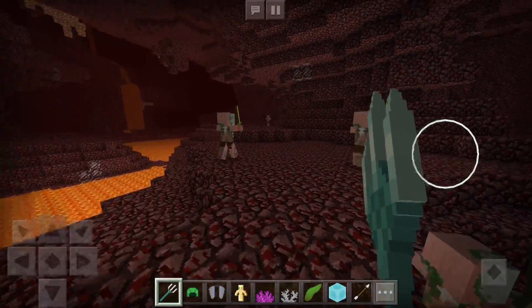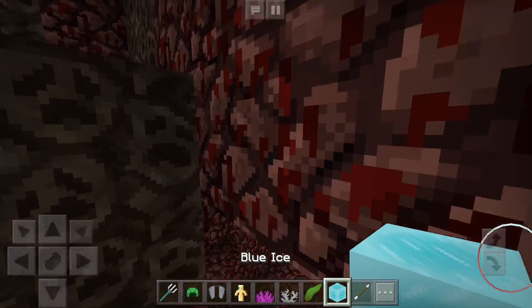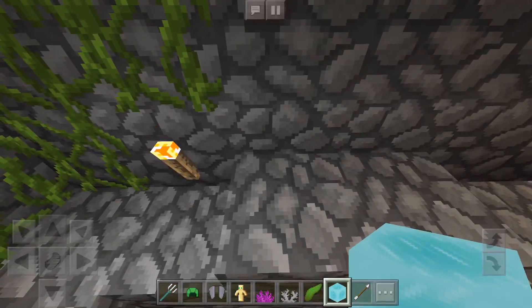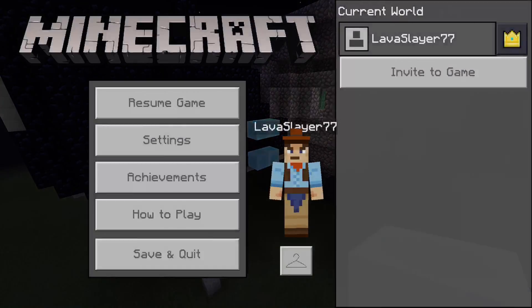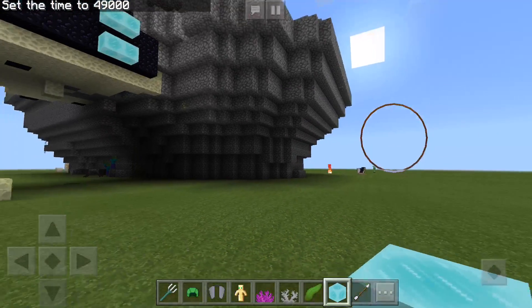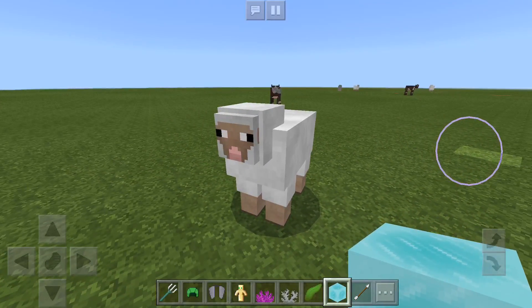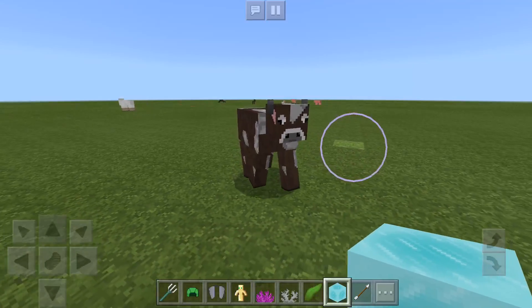That's pretty much it for this section — before I end the video I want to show you guys the outside and check the weather too. This is how the outside looks. We'll set the time to day — this is how it looks in the daytime. Everything looks pretty much the same as you guys can see, nothing too different besides the grass. We'll head out and check out the animals. They look literally the same — there's just a tiny difference if you really look closely. The cows are a little bit more noticeable but nothing has really changed.